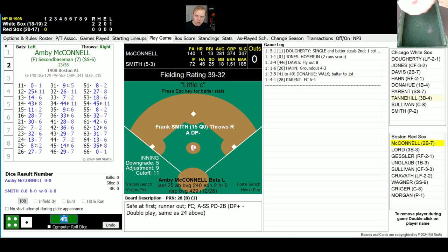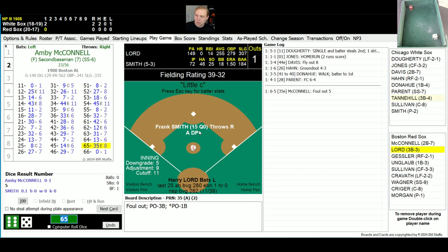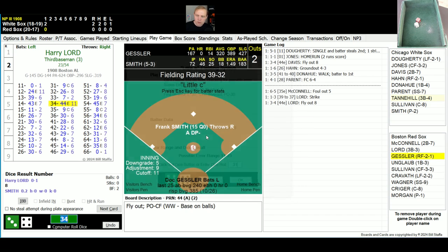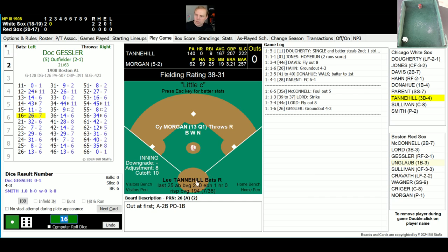Here comes Ambie McConnell hitting .281. He will face Frank Smith — grade A right now, 5-3 record with a 1.51 ERA. First roll is a 65 for a 35. There is a little E rule — it's a 46 out of the range, so it's a pop-up over to the left side. Tannehill makes the catch in foul ground. One away. Up now is Harry Lord, hitting .255, .279 on-base percentage. He rolls a 13 for a 39, changed to a 37 — that'll be a strike. Next roll is a 34 for a 44 with a little E rule — 31 out of range, fly ball to center. Jones has that. Two gone. Doc Gessler rolls a 16 for a 26, ground ball to Davis who throws to first. That does it for the first inning.